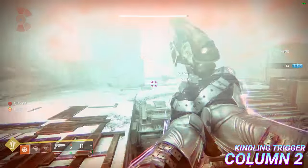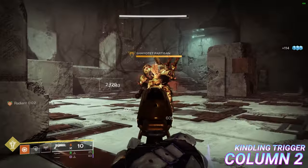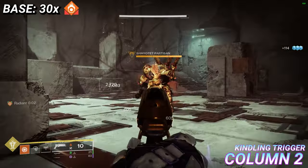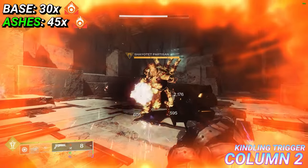Kindling Trigger allows you to apply Scorch Stacks to any enemy not affected by Scorch with a Solar Weapon, provided you are Radiant. According to the compendium, you apply 30 Scorch Stacks by default and 45 with Ember of Ashes.